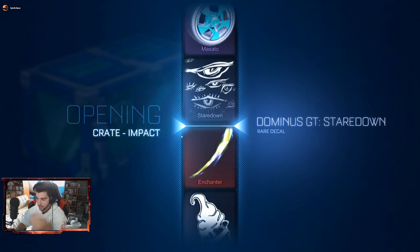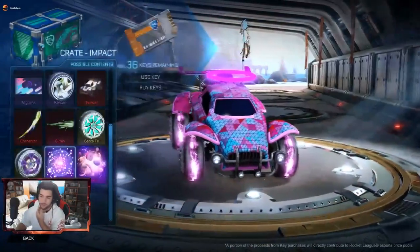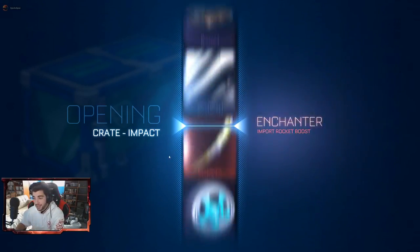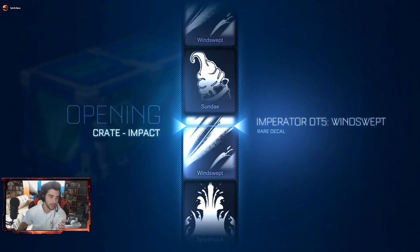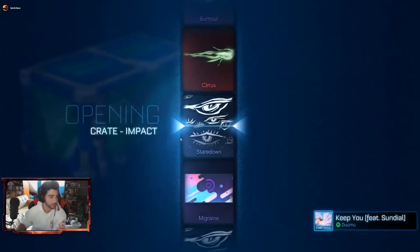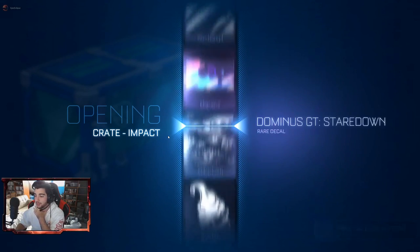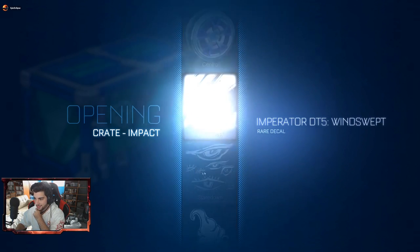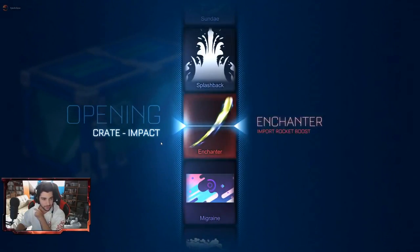Come on — getting another enchanter boost. I'm happy with this — we're getting back to back good stuff. Unfortunately that wasn't painted again, but not complaining. Imports are the quickest trade-up to exotics, can't complain with that — quickest way to get some nice wheels. That's why usually when I do the crate openings I'm really hoping for a universal, because obviously you can't trade up to that stuff. And we can still trade up to get those painted wheels. Getting the Imperator decal again — going for three for three on the Imperator decal? Come on!